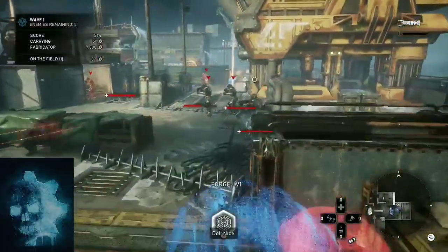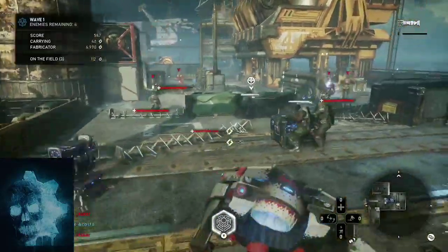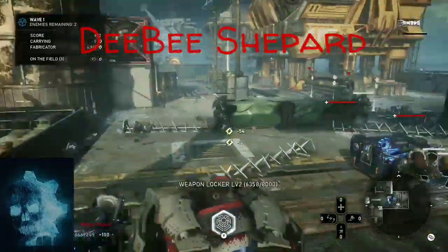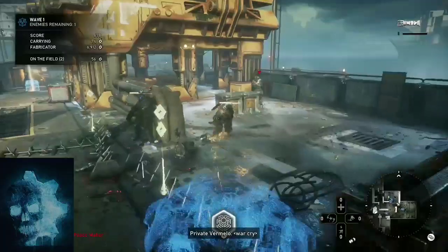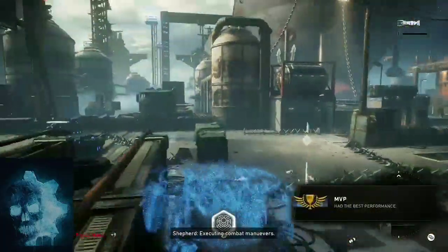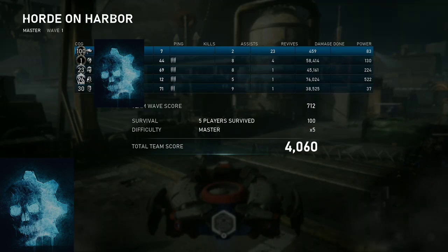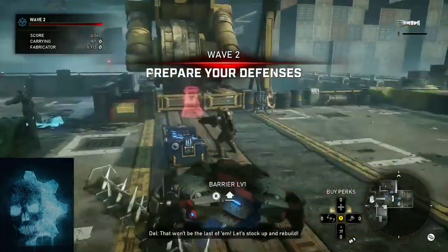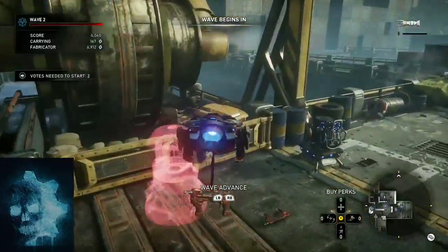They're starting to rush us. It's funny because it's just a bunch of DR1s. Normally they're pretty easy to take out in the first wave - you can just kind of run out there like Rambo with your shotgun or whatever. But there you have it, there's wave one. I've got only two kills but 23 revives, and that's why they gave me the most valuable player MVP, because revives are worth a lot when it comes to that.